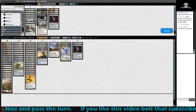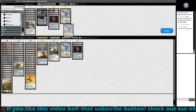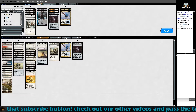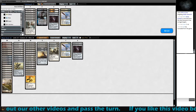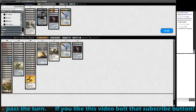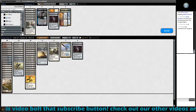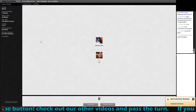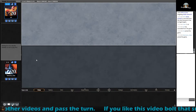Revoke Existence doesn't hit anything. Purge is red and black so it's not going to hit anything either. I think in a way we don't want to take out a lot of cards in our deck because we want to stay true to what our game plan is as much as possible.